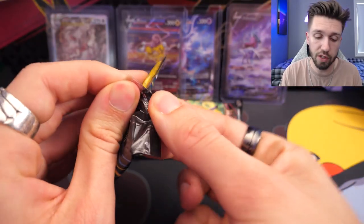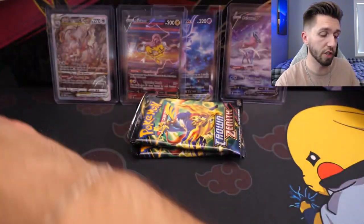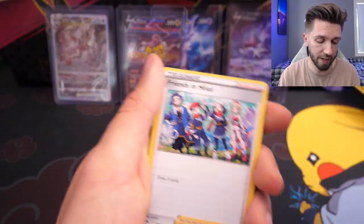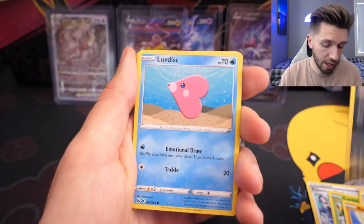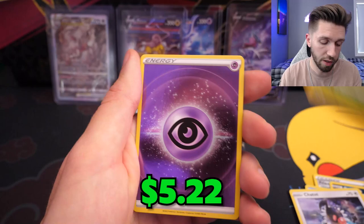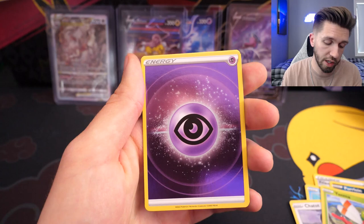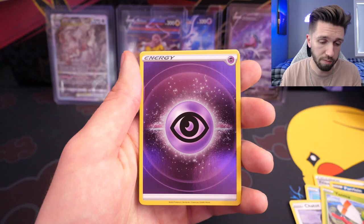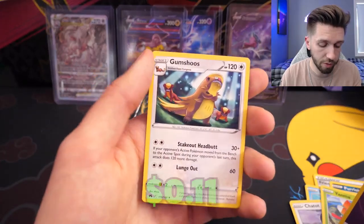I'm feeling that Pikachu luck already rubbing off. I've also ordered two boxes of Triple Beat, which is the first expansion of Scarlet and Violet for the Japanese version — so I'm excited for those to come and I'll be doing a pack opening here. Let's go for water — wrong, fighting. Got the friends, got the carnival. This is the first time I've pulled a shiny energy card. I've definitely opened more than 200, maybe 300 packs in my life, but I've never pulled a shiny energy. Well, there you go — first for everything. And a Gumshoos.